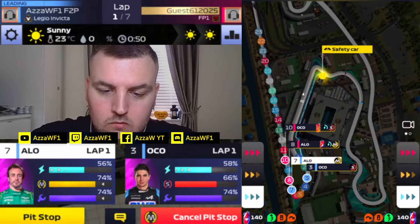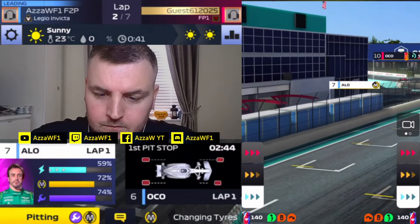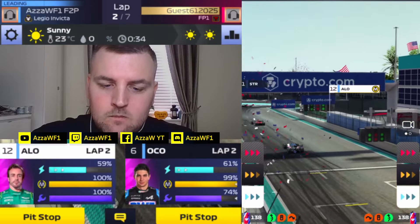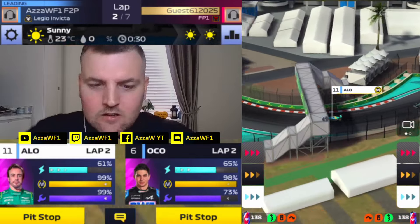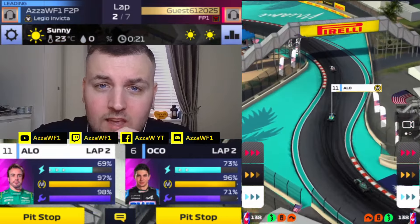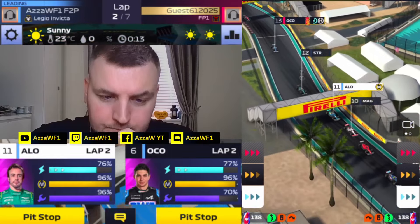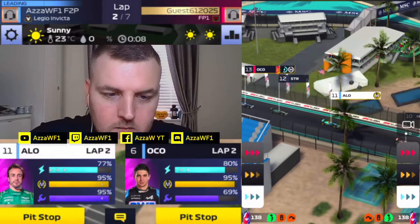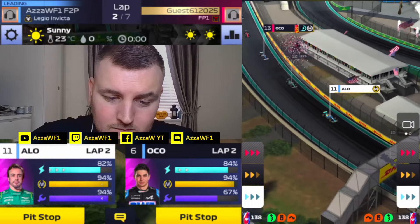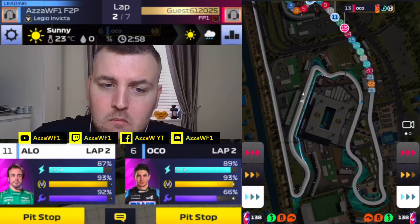I'll continue with Alonso — actually no, I'm going to pit both. We're risking it for that biscuit. We're in the pits and it's a beautiful pit stop. Rival has gone for hards. We don't lose too many places — P6 and P11. Another safety car — two in four races, a 50% safety car rate so far. We line up behind Kevin Magnussen in P10 with Stroll and Ocon behind us on hards. Can we do three laps on mediums? It'll be tough — probably two nicely pushed laps.